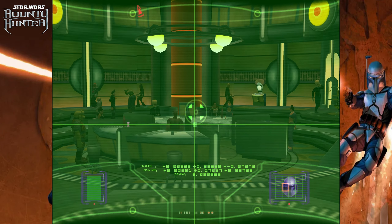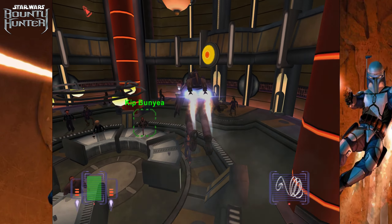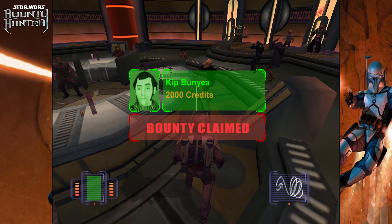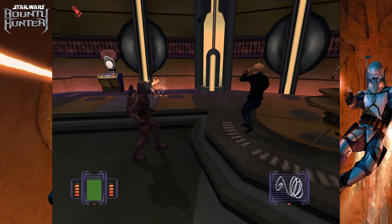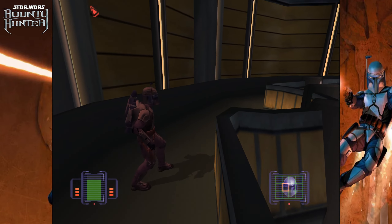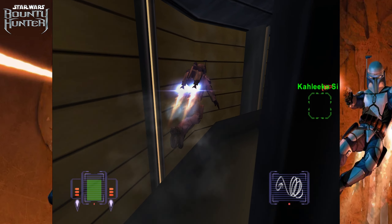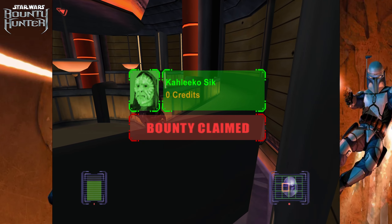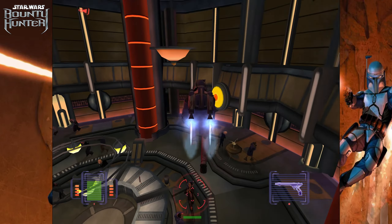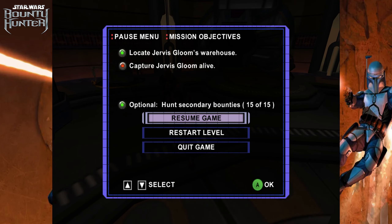Alright, so our first guy — oh, he's right here. And the other guy's somewhere on the second floor above us. I think I see him. There he is. That'll be our last bounty. Apparently that one's worth zero credits. That should put us at 15 out of 15.